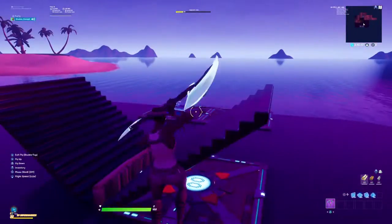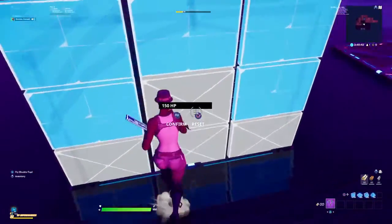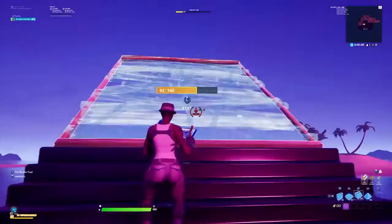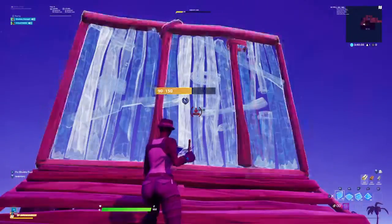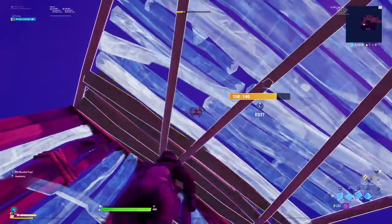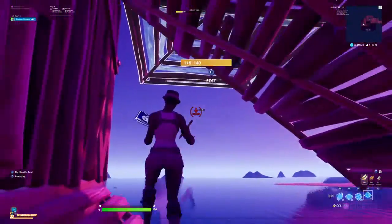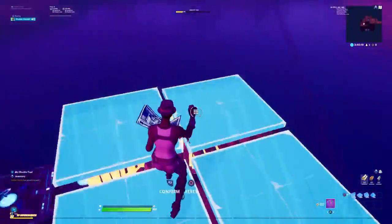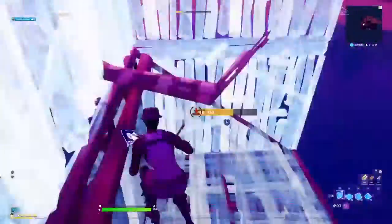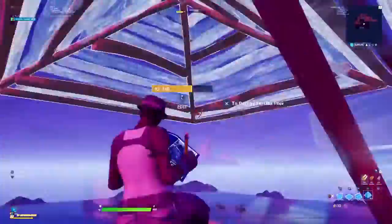The last high ground retake I'm going to be showing you is one that's not really a high ground retake — it's just kind of protective. You're going to go stair, floor, wall, and then wall, stair. Then you're going to look up and place a cone, place another cone out, and then you want to strafe like that. Edit the cone, edit this cone, and then you're going to 90 three times, then double edit, and then repeat the same steps.